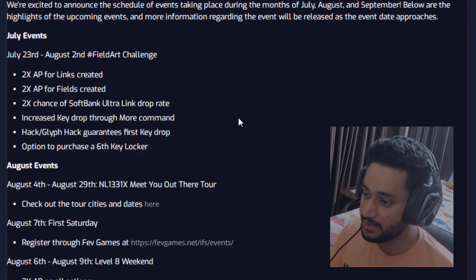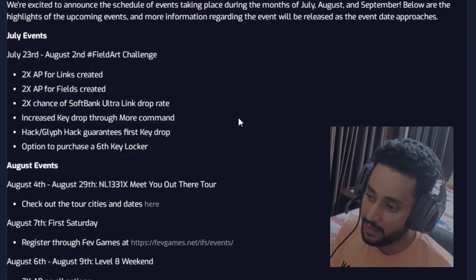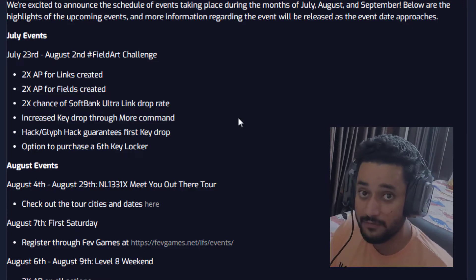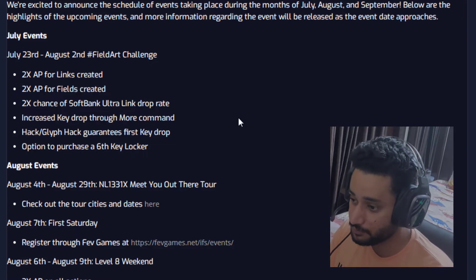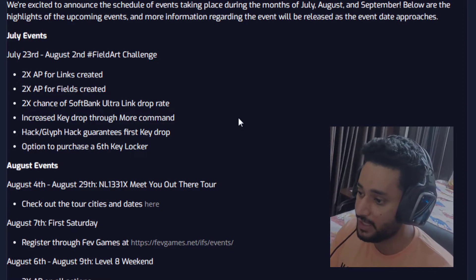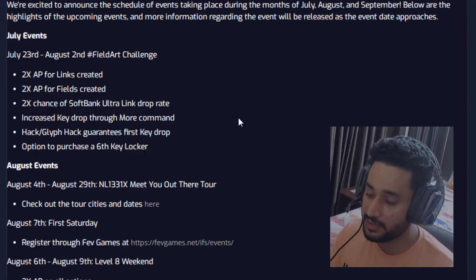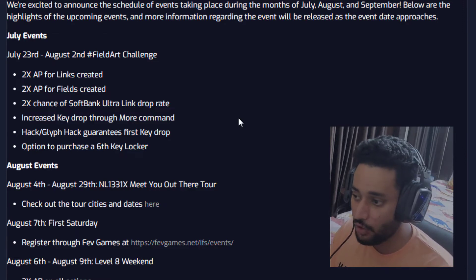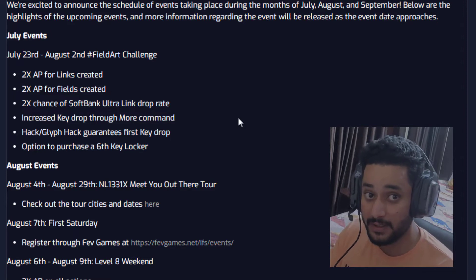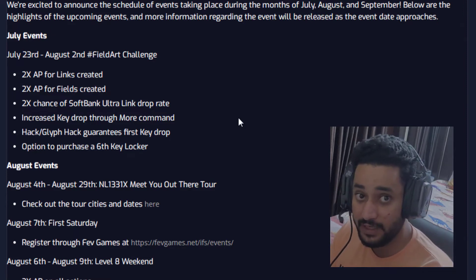Glyph hacking guarantees a first key drop, so whether you do a normal hack or a glyph hack you will 100% get a key. That goes well with the field art challenge theme. Next up, there is an option to purchase a 6th key locker — you can normally get 5 key lockers, and till August 2nd you can get a 6th one, great for managing keys.